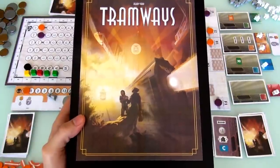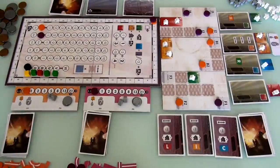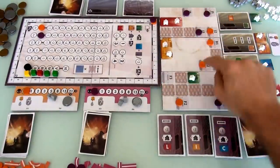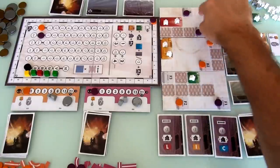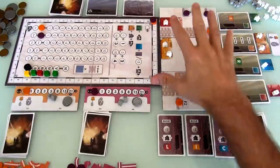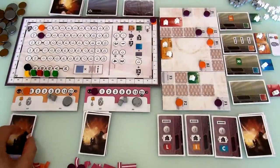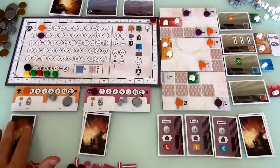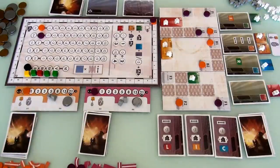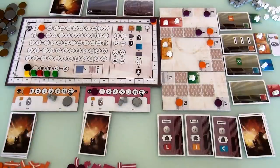Here we are at the Tramways, about to get going. For those of you who skipped the setup and just want to jump right in, here is our tiny little city. These are my plots of land, those are Jen's plots of land. Every round, we're going to start with an auction, then build, then do some administration. It's a deck builder. We've both got our starting deck of cards, which, unlike most deck builders, our decks are very different based on choices we made during setup. Each of us has three bucks, two workers, and we're ready to go.